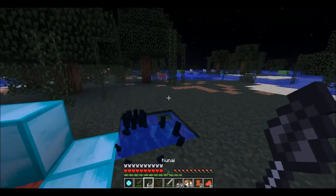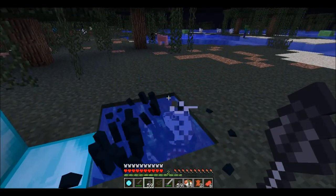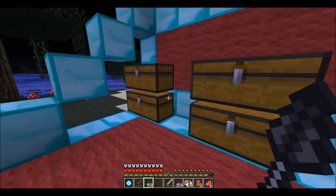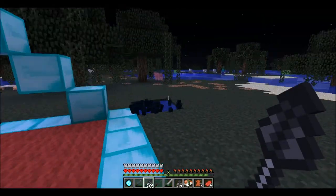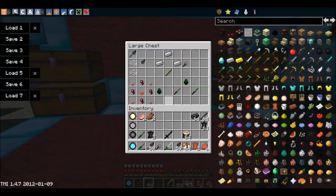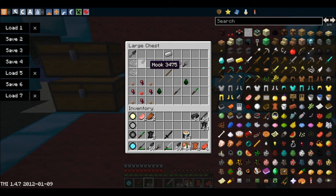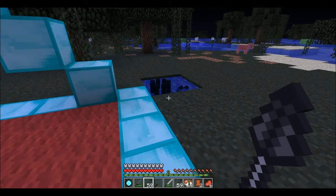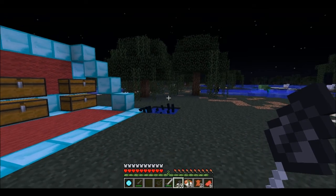This is the kunai — it has about the same damage as the shuriken, but I think in the future the mod creator will be changing it so it has more damage. Next we have the hook, which is what I just threw before. That is just a kunai with 2 string under it, and that just works as an enderpearl.